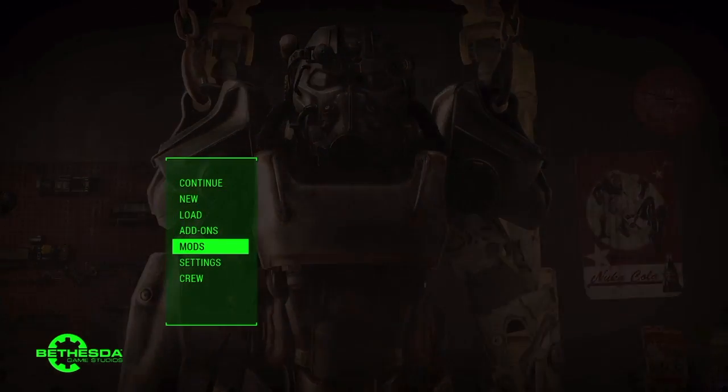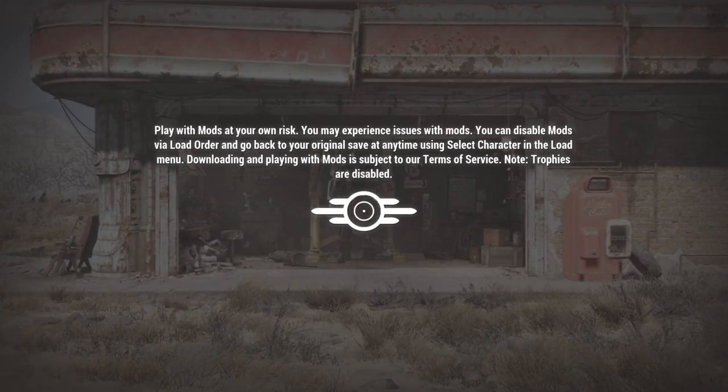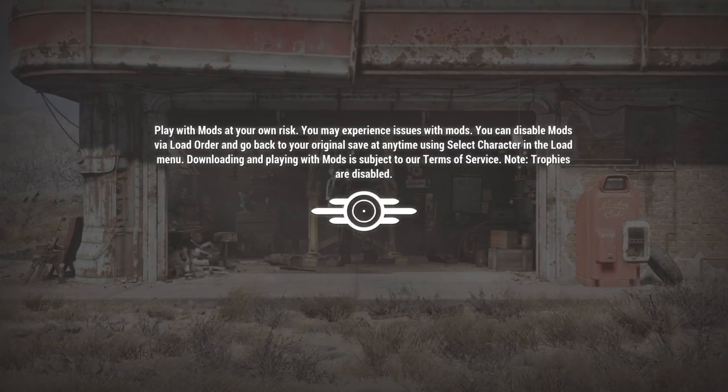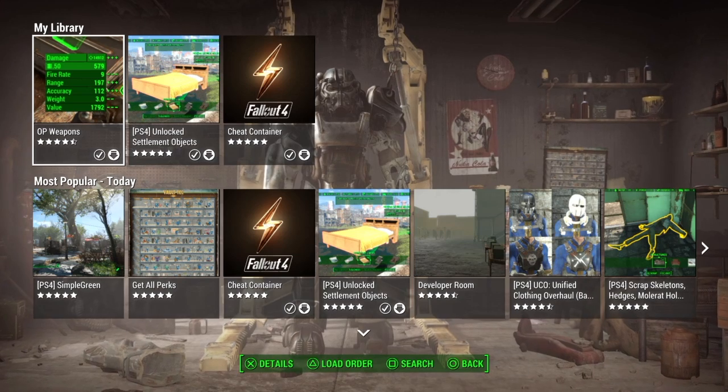Once you've done that, you can simply go into mods. If you've got a Bethesda account, you're just going to log in. I've already logged in, so it automatically logs me in. It takes you straight to mods and shows you all the available mods.